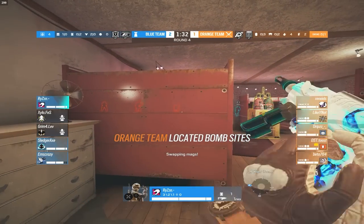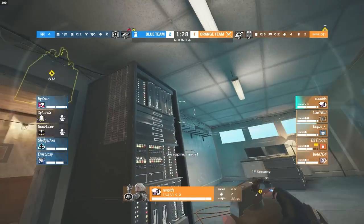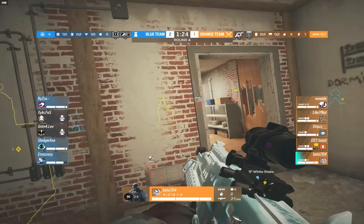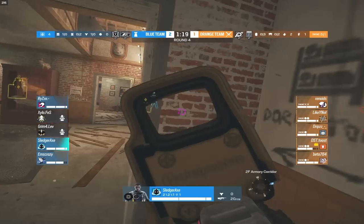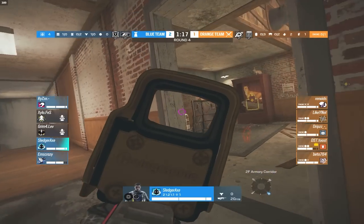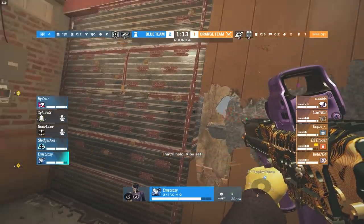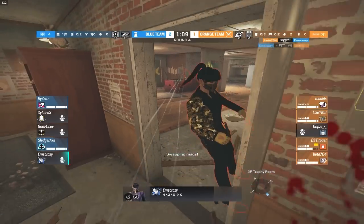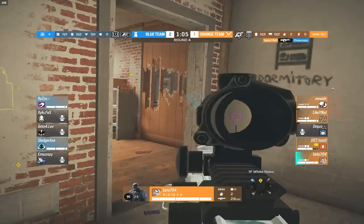M and Axe are both armory side right now, which could be a problem — only Rise is on the actual site. Three attackers push in through attic. Rhinoids is underneath with a nade and Veto is on top of white stairs. It's up to Rise to hold a lot of this down. With the head holes closed off, Axe and M can do much less. M gets a great kill on Drips but Veto refrags and takes her out.